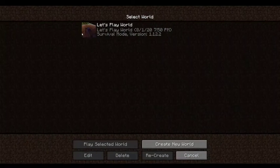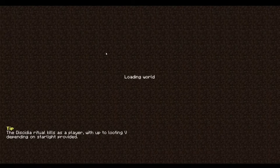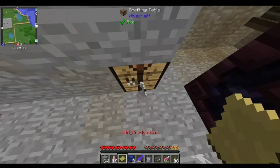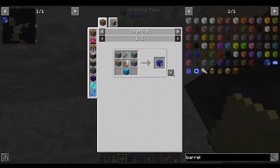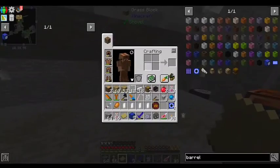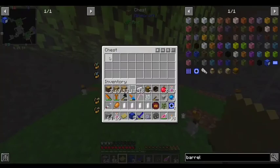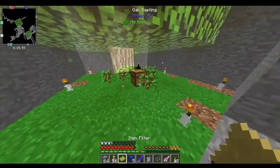Gently worth upgrading the heist here. That's a good tip. And then last but not least, a third barrel. So we're going to want wood, saplings, and apples. Wood, saplings, and apples.